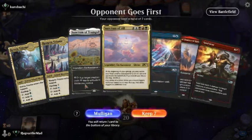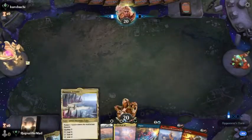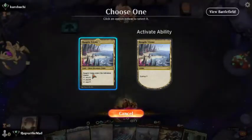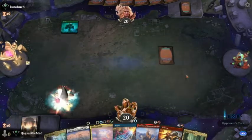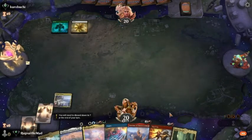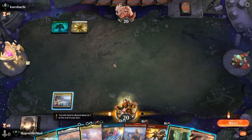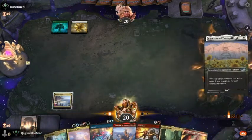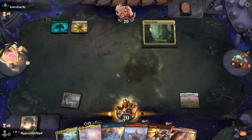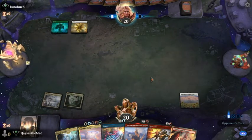This isn't great, but it never is, so we'll keep it. At least we've got all of our colors now. We'll drop the Sanctum of Tranquil Light. Kind of give away what we're playing, but you kind of have to.